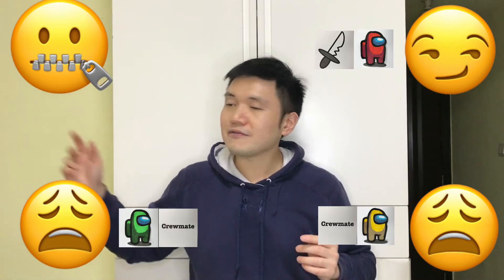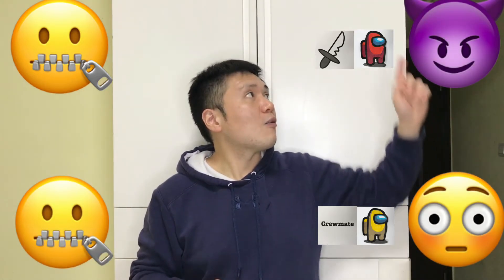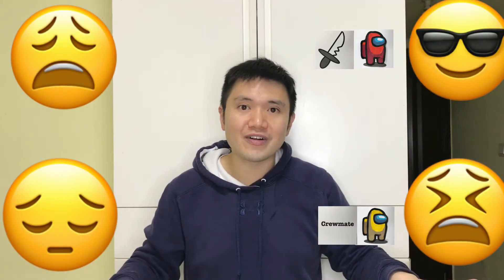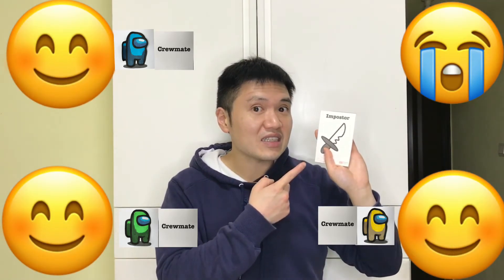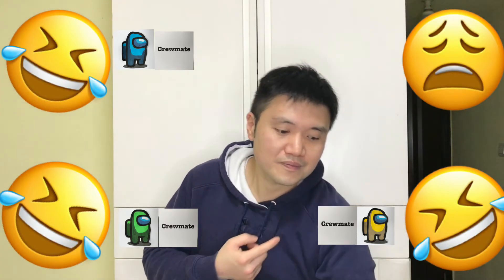The game keeps going as long as we still don't know who the imposter is. At the end, if only two players are left and one of them is the imposter, the imposter wins and the game is over. On the other hand, if players vote to eject the imposter, his character card is taken away and his function card is revealed — if he really is the imposter, he is ejected and the crewmates win!